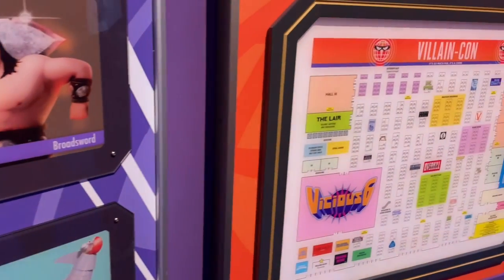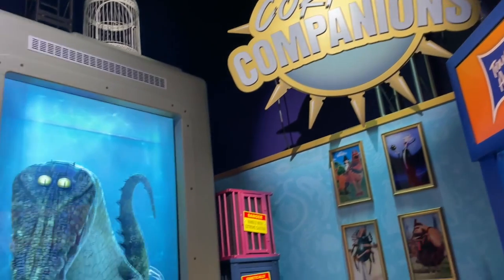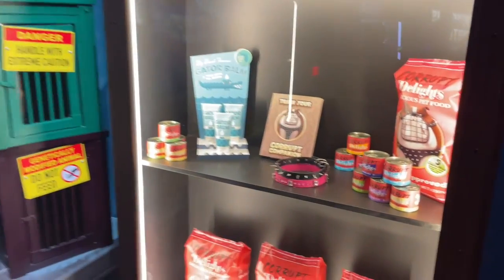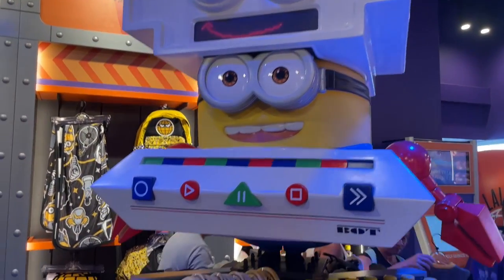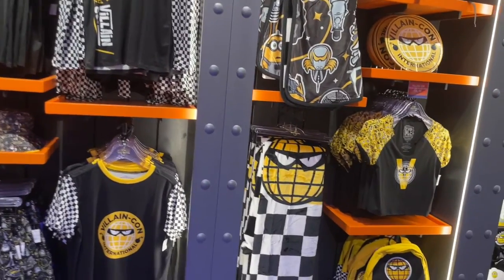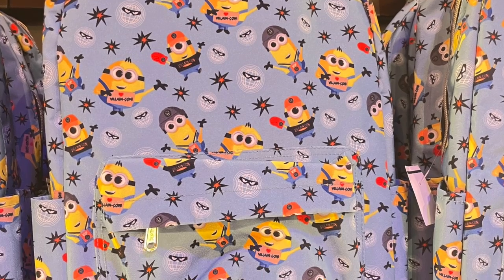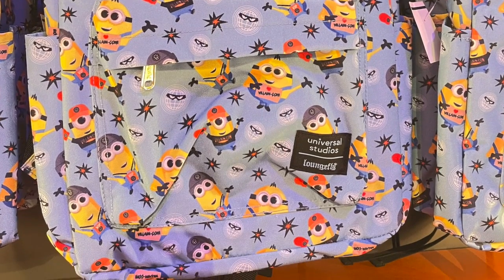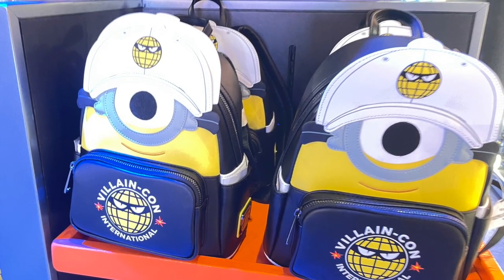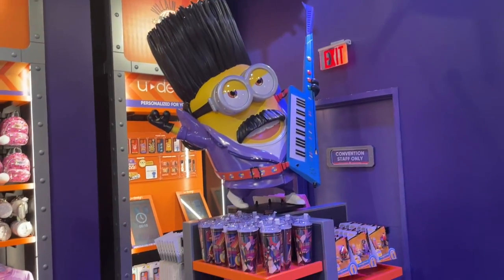I was concerned about motion sickness on this ride, but I did not experience any at all. I did feel unsteady on my feet in one of the turns, and I reached out to grab Jack's arm to steady myself, but even that was just momentary. Here you are seeing merchandise from the gift shop at the end of the attraction. I probably would have preferred having seats on this ride, but it was fun anyway, and I guess standing kind of goes along with the theme of walking through the convention floor.